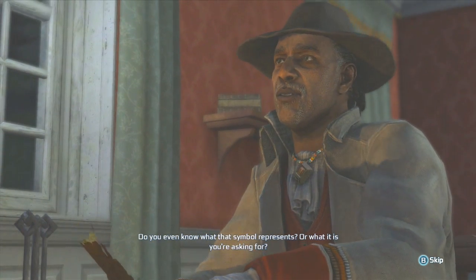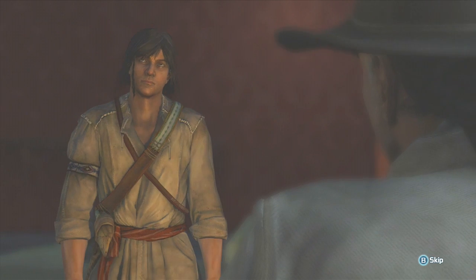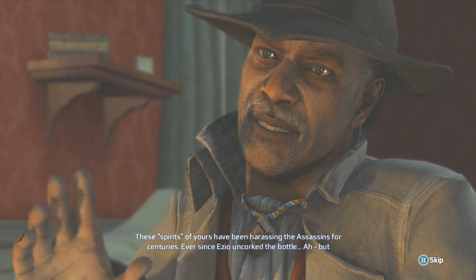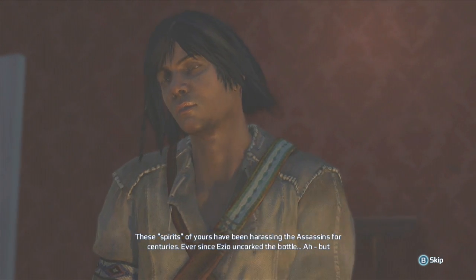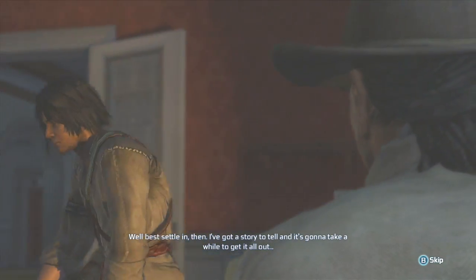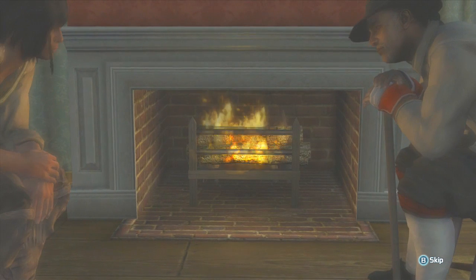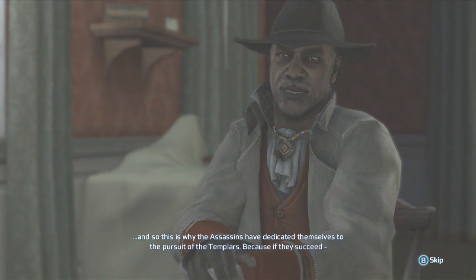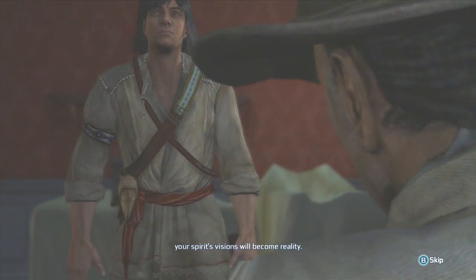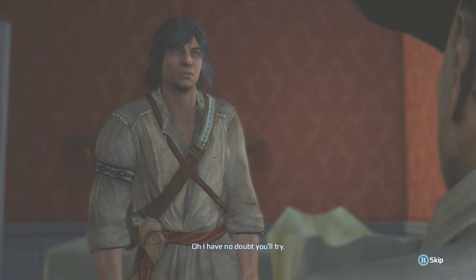'Tell me why you're here.' 'I was told to seek this symbol.' 'Do you even know what that symbol represents, or what it is you're asking for?' 'No.' 'And yet here you are.' 'The spirits said—' 'Your spirits have been harassing the assassins for centuries, ever since Ezio uncorked the bottle — but you don't even know what an assassin is, do you?' 'Best settle in then — I've got a story to tell and it's gonna take a while to get it all out.' Connor's learning history.